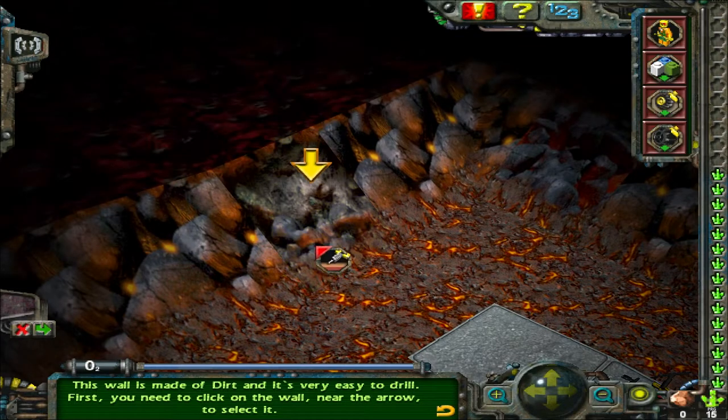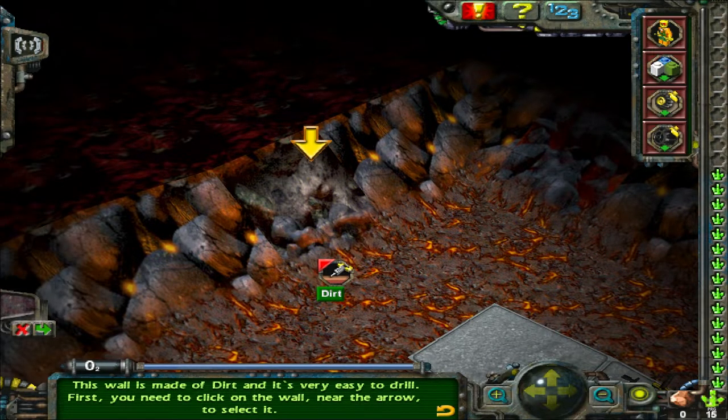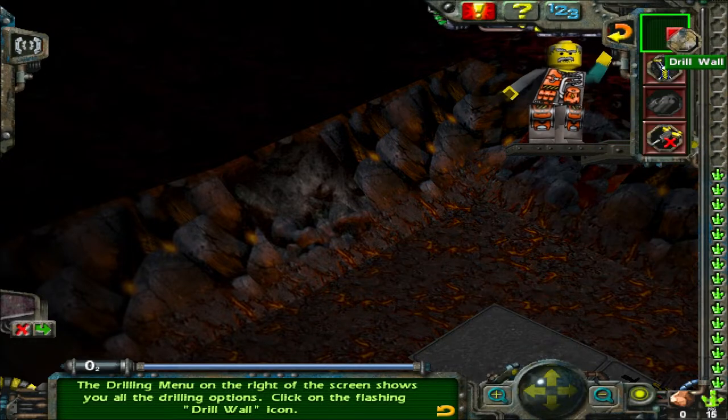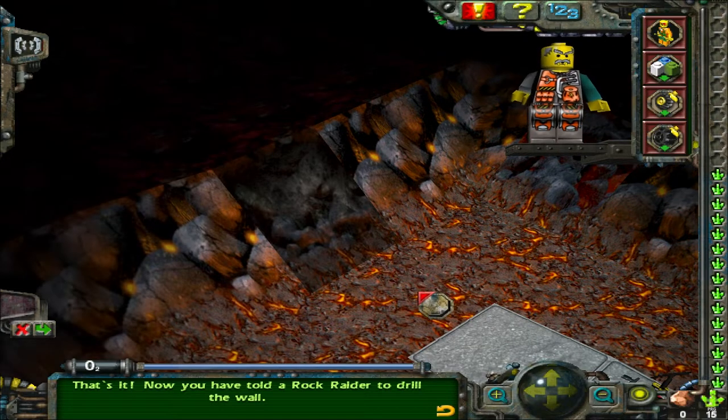This wall is made of dirt and is very easy to drill. First you need to click on the wall near the arrow to select it. The drilling menu on the right of the screen shows you all the drilling options. Click on the flashing drill wall icon. That's it! Now you have told a rock raider to drill the wall.